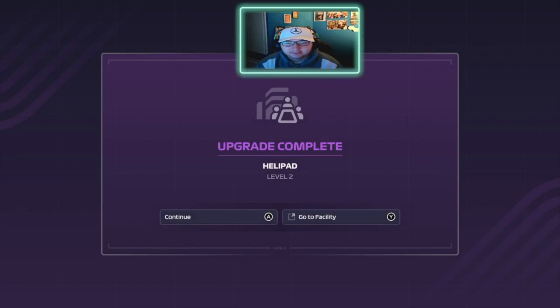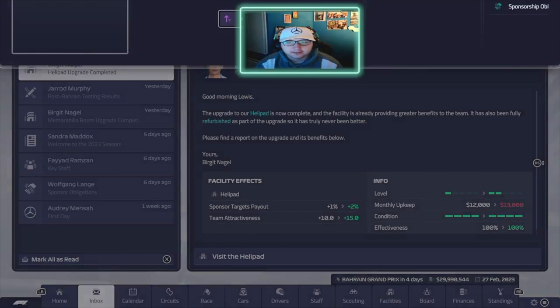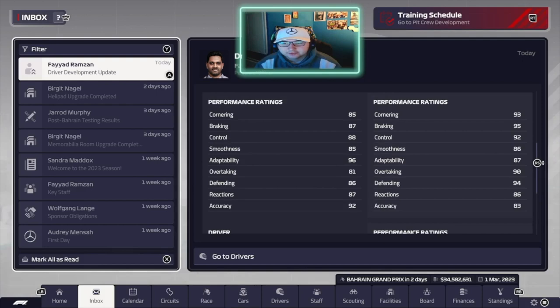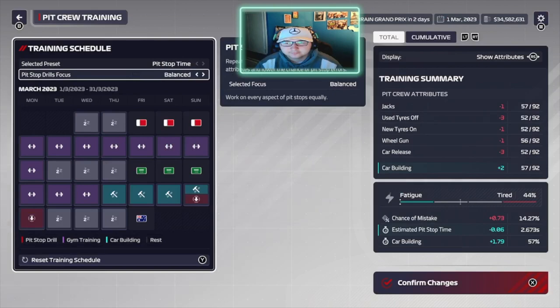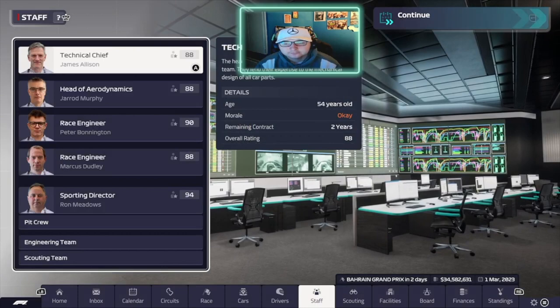Post-season testing shows the car is bang average - we're probably going to be lucky to stay in the points. Moving forward to the Bahrain GP - the helipad has been upgraded so let's upgrade that again, which I think is really important. We're also going to upgrade the weather center. On the right hand side are Lewis Hamilton's driver ratings and on the left is Russell's. For Mick Schumacher's pit schedule, we're going to focus on pit stop time.